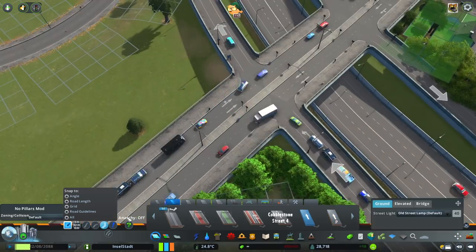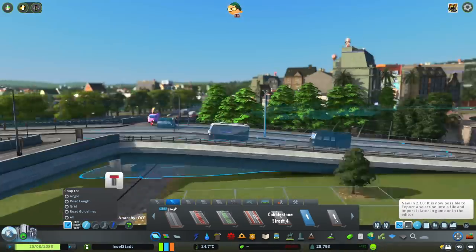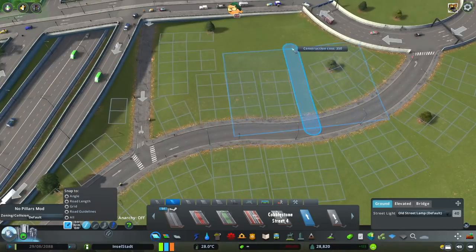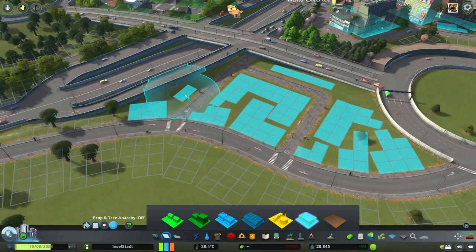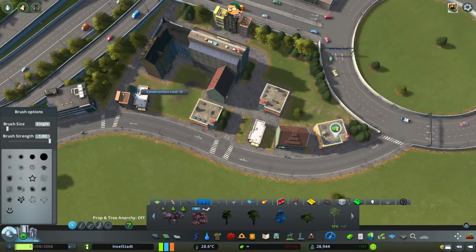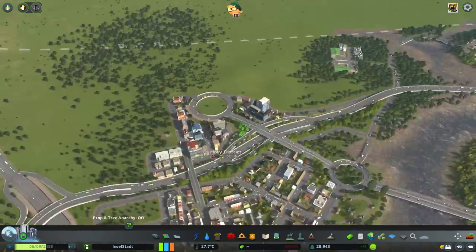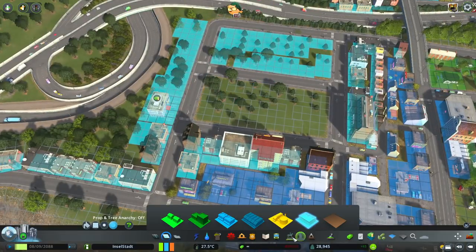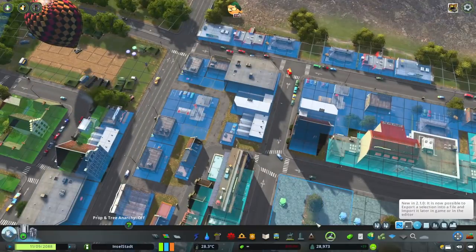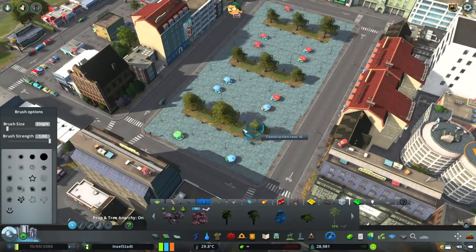I'm actually going to release this city onto the workshop, so you're more than welcome to download it. Sam Petersburg is also on there, though some people have said it doesn't work. This one will be on there up to this extent of building. If you're going to download it, make sure you have the required mods and assets from my list, but try not to download all the mods at once because it will really overload your computer — a lot of people have said it causes the game to crash. Do some, go out of the game, go back in, then do the rest.